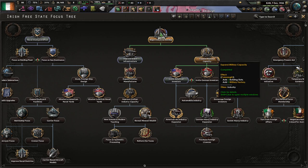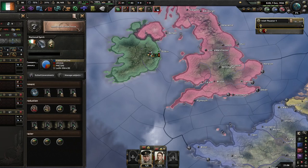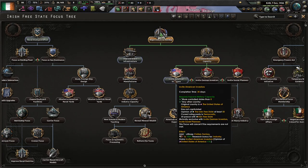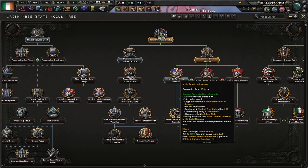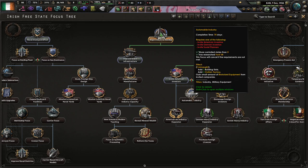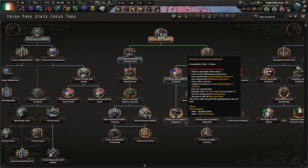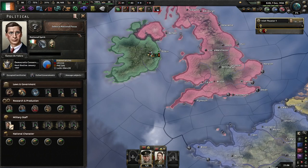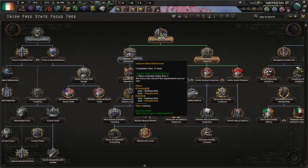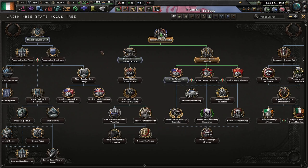I'm going to research Expand Military Capacity, which means I can now start producing artillery and trucks. Then I'm going to go straight into Invite American Investors. Because I've researched Ford V8, I can then go straight into that focus for the extra civilian factory and get some motorized equipment. After that, I probably won't have Concentrated Industry II by that point, so I'll go into improve infrastructure, possibly expand some of the manufacturers depending on how it goes.